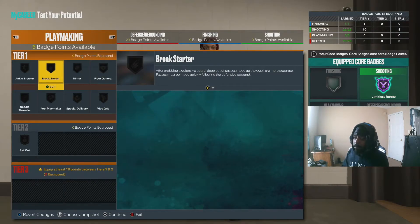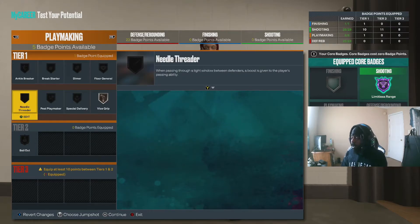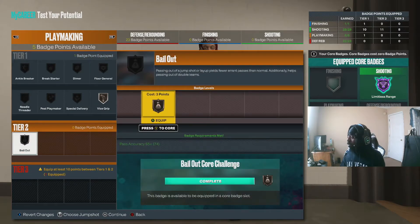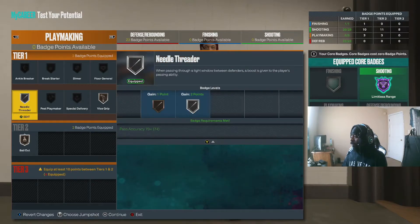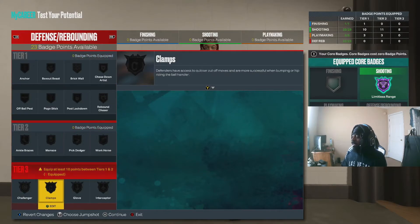For playmaking badges: Vice Grip is one of the top badges in the game, you're gonna need it a lot. Also Bailout, and Needle Threader — that's what I would do for playmaking badges.